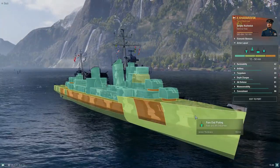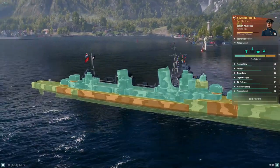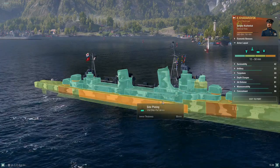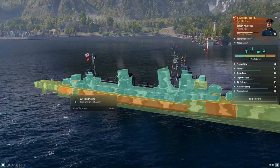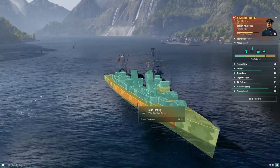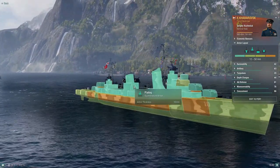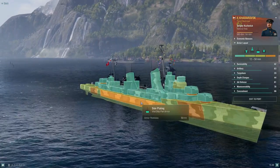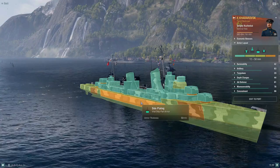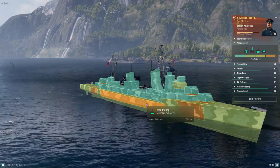Looking at Havarovsk, you have the standard 19 millimeter scattered throughout, but then you have 50 millimeter plating here, here, and here on the side plating. Most destroyers — maybe Ragnar has a stronger armor belt in the mid — but this allows you to get away with a lot, especially when taking on other enemy destroyers. A lot of them focus the mid area of the ship, and guns of 127 millimeter or higher are simply going to get non-penetrations and shatters when they hit those 50 millimeter plating areas.